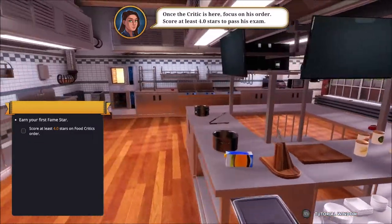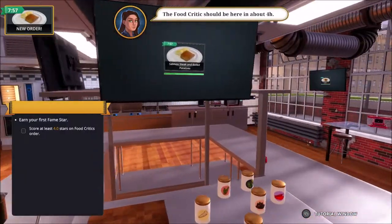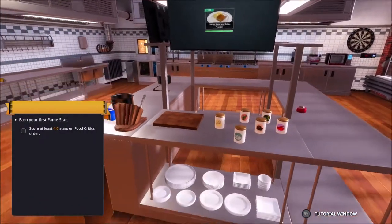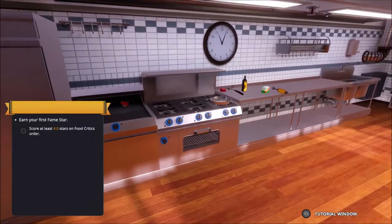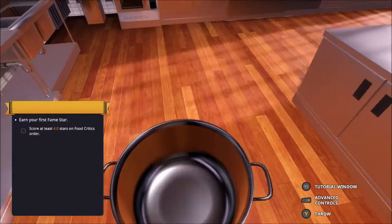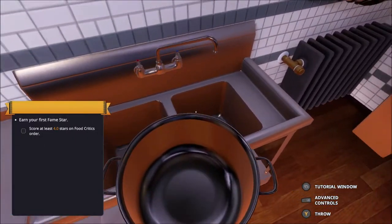Let's jump straight in on it. So can I please have an order - what we've got. Right, food critic's coming in 4 hours. I have to do a salmon steak and boiled tatties. So where is my pan? First things first, let's get a pan and get some water.